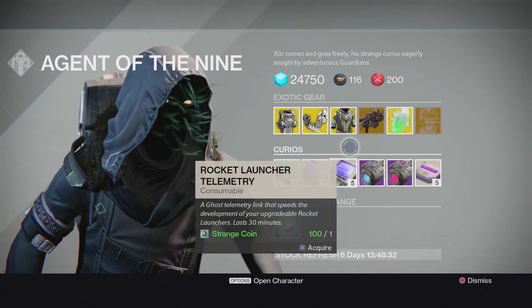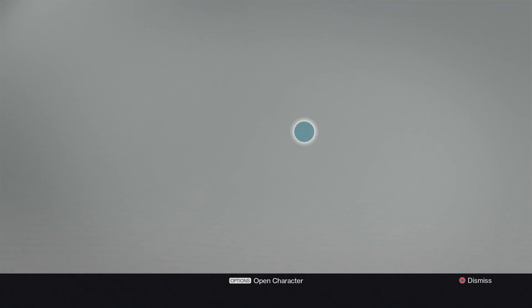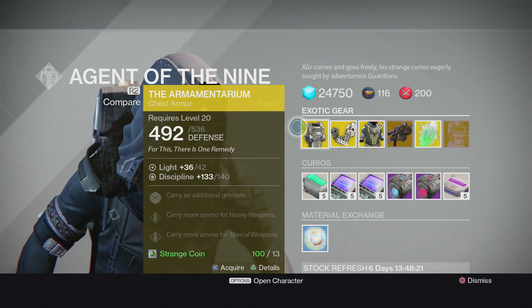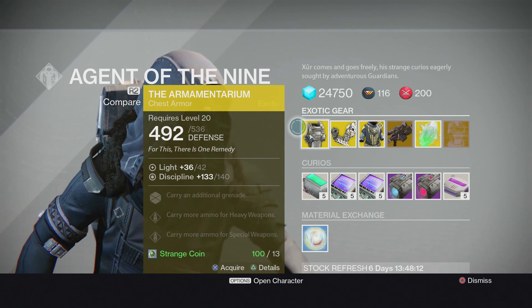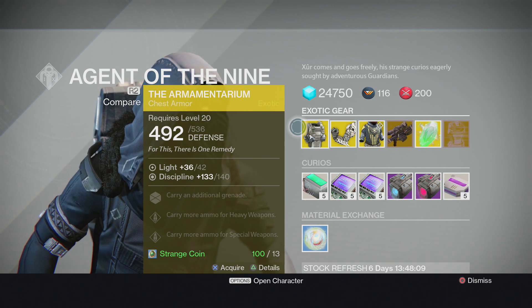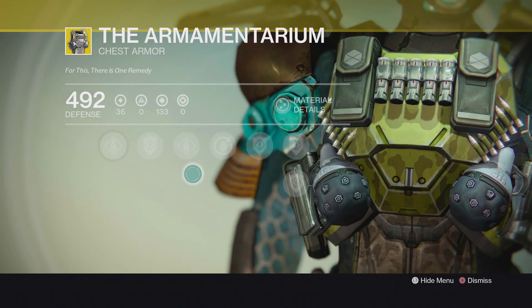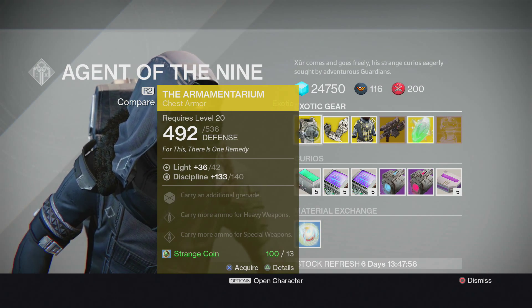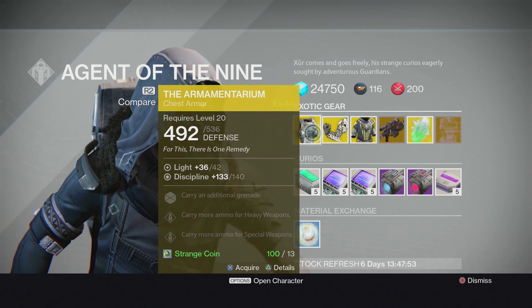First thing Xur has for Titans is the Armamentarium — the chest piece I'm wearing right now. This was actually my first exotic armor piece. It's really good for Titans in PvP: you get two grenades, more ammo for heavy weapons, and more ammo for special weapons. I do recommend it. It's also pretty good in PvE.